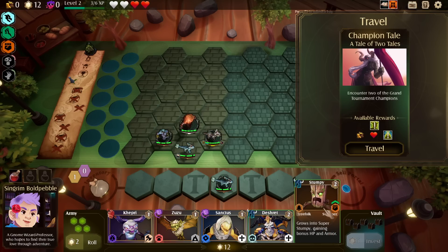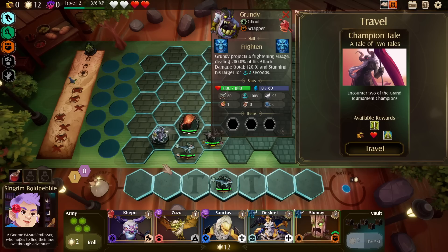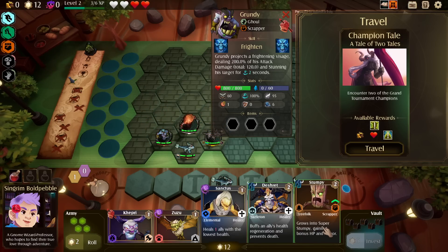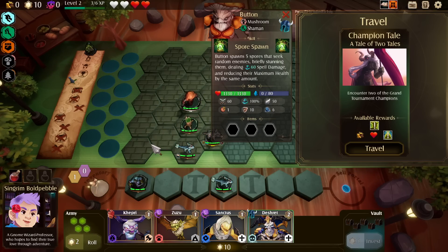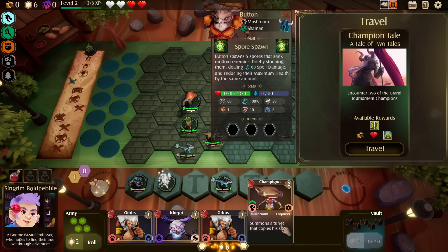I could get Stumpy instead since I'm not invested in Grundy yet. I know the tree synergy is more of a stall growth thing. I could try to eventually build up to the 4 scrapper. So I'll replace Grundy for now. Holy crap — they're all tanks though. Tanks all the way down.